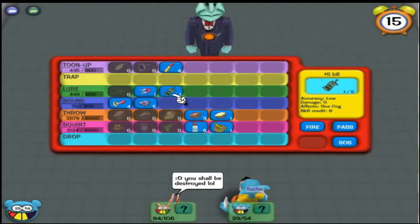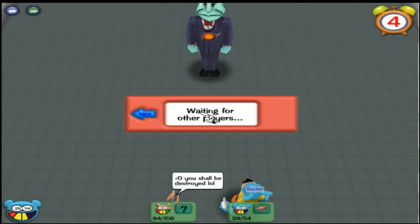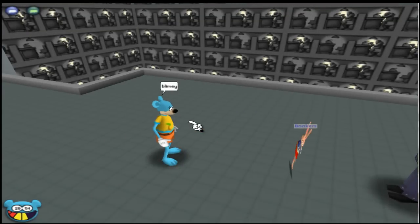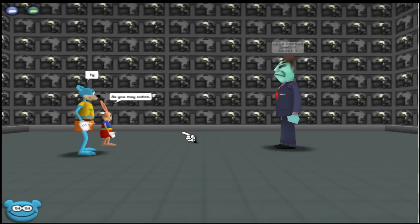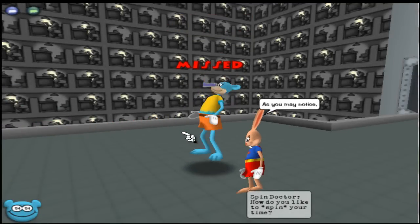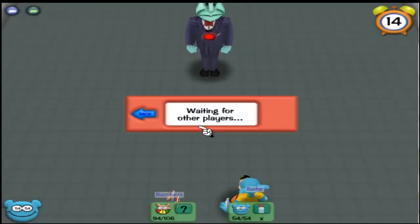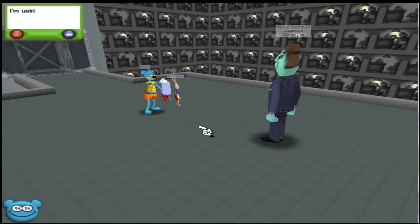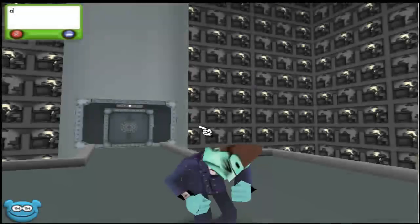Now Buster chooses the fruit pie and he gets tuned up — very nice job, Bonkers. But the throw is sadly not enough. The cog fortunately misses, so it was worth the extra tune-up. Buster decides to finish off the cog with a seltzer bottle, and Buster uses a fire hose. The cog goes down. Three up, three down. The third floor is done.